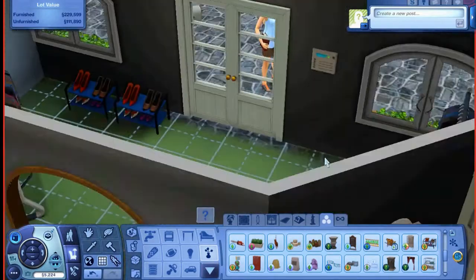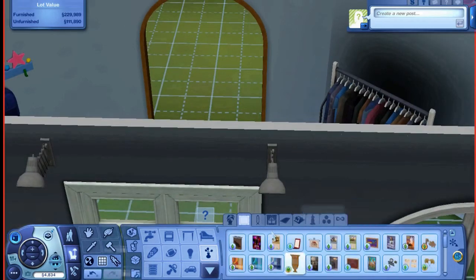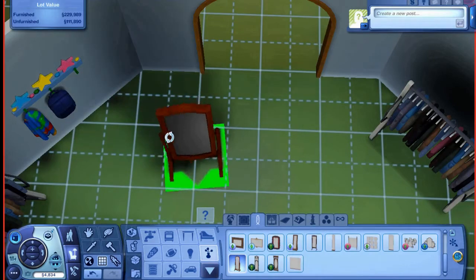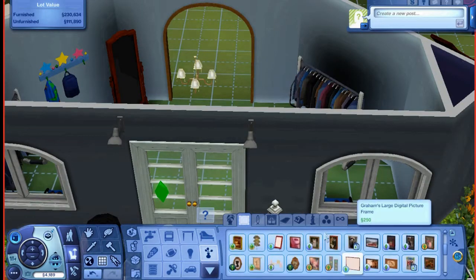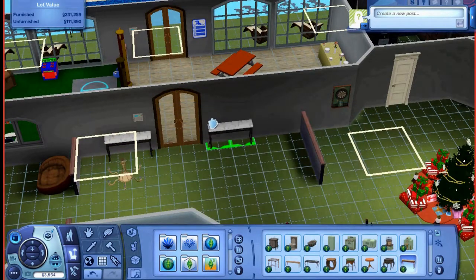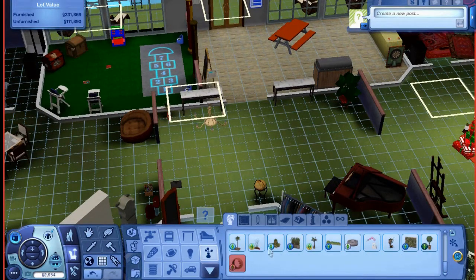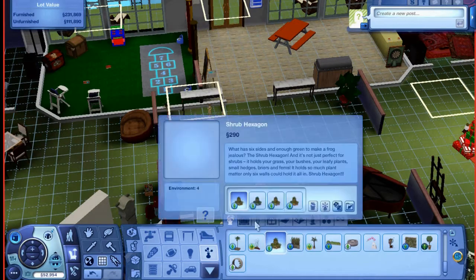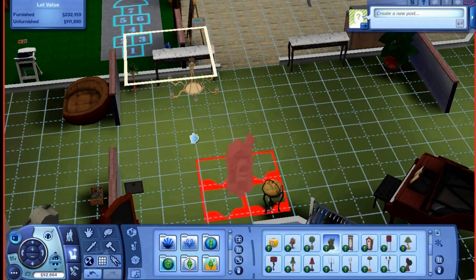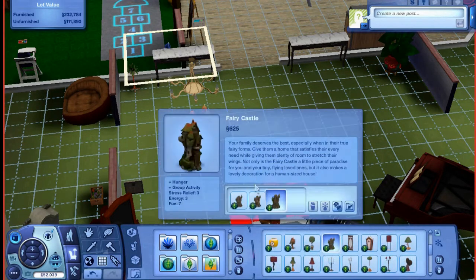I really did enjoy building this house — it took me 15 hours to build. Three of those hours was just figuring out the layout, and one of those hours was figuring out how big or small the lot needed to be. I ended up choosing the biggest lot in town, which ironically is right next to my founder house in this world — you guys saw that in my last video. I literally used every inch of this lot. I've never done that before. I will probably do a walkthrough of some houses I built before I started recording for YouTube.